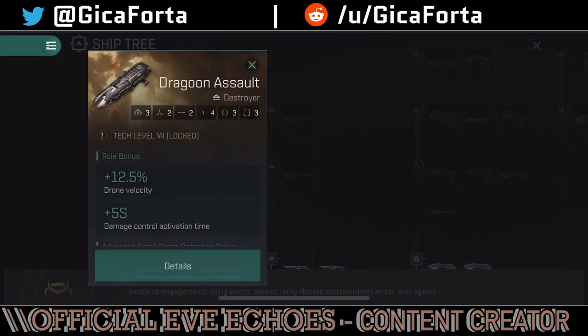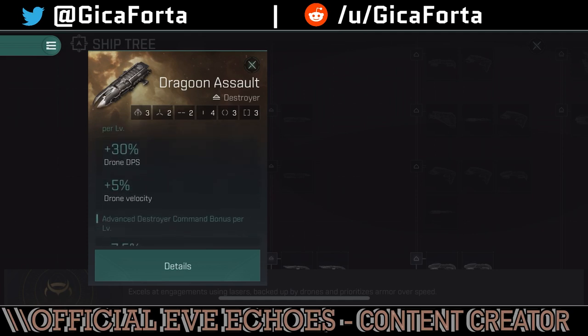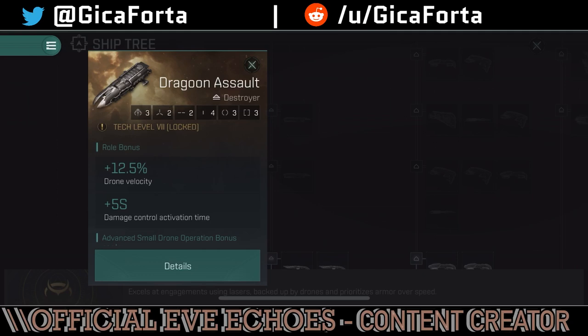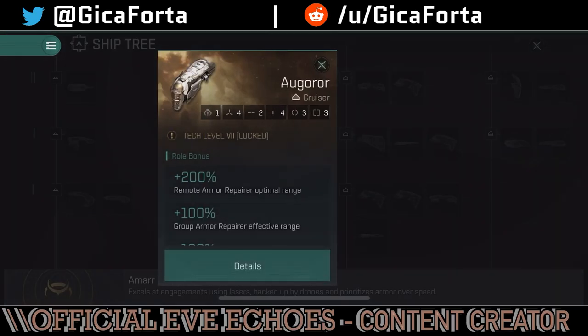The Dragoon Assault has essentially the same bonuses as the Dragoon Sniper — the only extra bonus is damage control activation time, meaning you benefit from a faster-activating damage control module. But it's not much of a difference — just having a five-second damage control activation time as an incentive to brawl close range doesn't really distinguish it. People will prefer using the Dragoon Assault for kiting as well, just like the sniper, since they have the exact same bonuses.